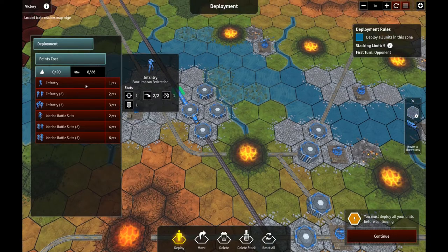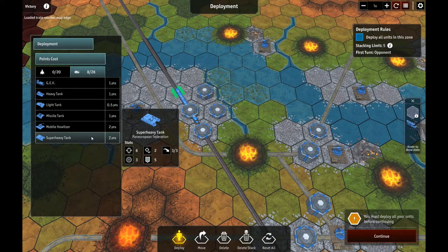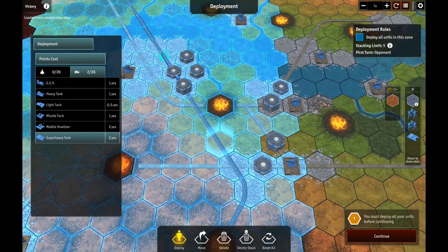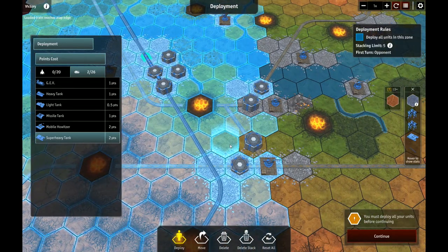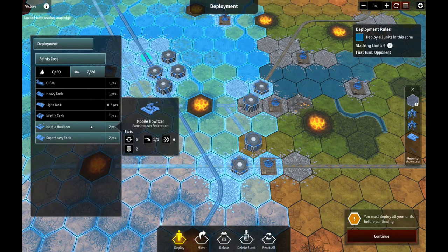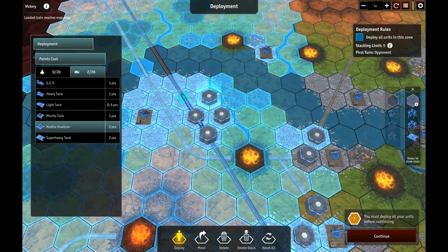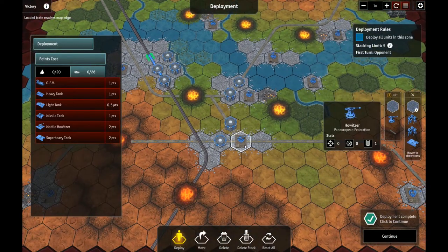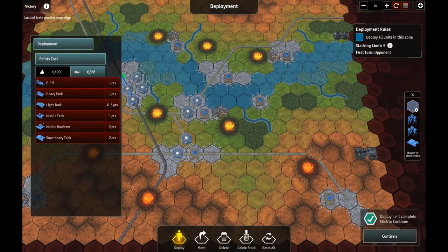We can't possibly hold this entirely with infantry, so let's take a long-range heavy hitter. That's 3 super heavies, leaving me 2 more points. Maybe a mobile howitzer to follow along with the train? It's not going to outrun the train, so that doesn't seem like a horrible idea. Yeah, we're going to get creamed, but let's try it.